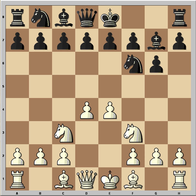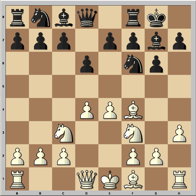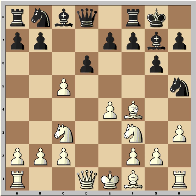a6 was played, then h3 to prevent the bishop from coming to g4. Black castled kingside. Bf4 and c5 — black is attacking white's center. White captured and black played knight to h5, attacking the bishop.